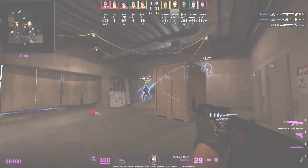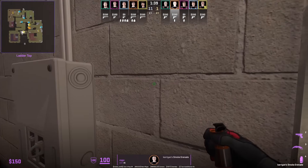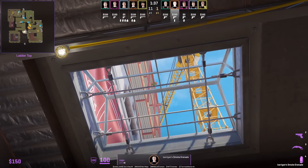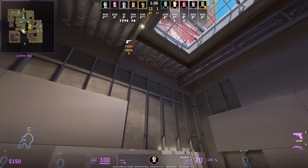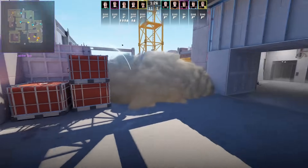Niko and everybody inside A main here gets super flashed. Robz, from inside ladder, smokes the A site: stand next to the E-box, aim at this red thing, then left click throw. This smoke fully covers both sides leaving no gaps.